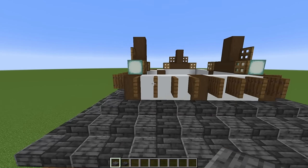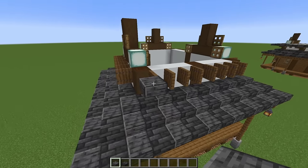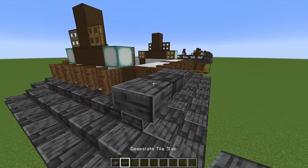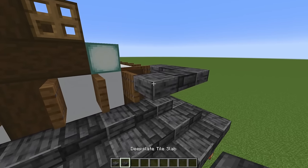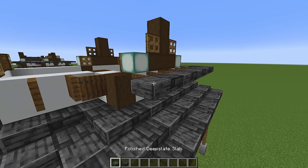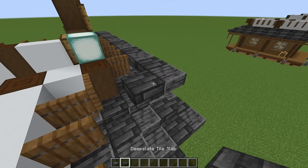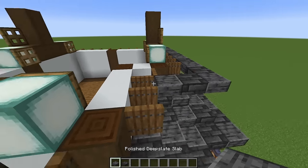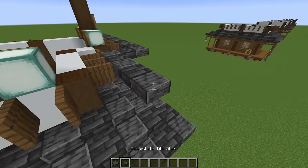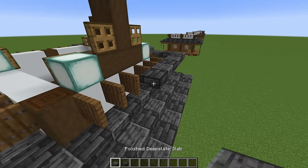Come back to the front wall. At the last trapdoor, hold shift and place a polished deep slate slab against the top half of that trapdoor, then a tile slab, a polished slab, and turn the corner — continue doing this all the way around the building. When you get to a corner you'll have a polished slab in the corner, then turn with a tile slab, then another polished slab in the corner — it's always going to be a polished slab in each corner so you'll know when to turn. Just run these all the way around.